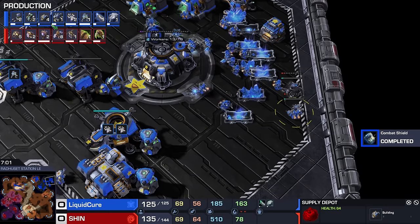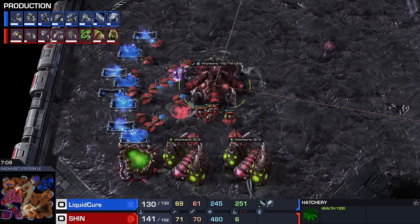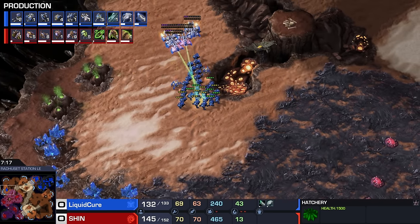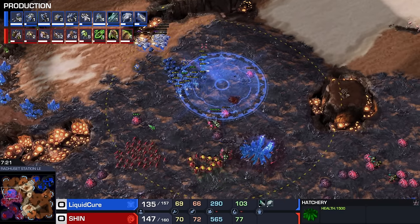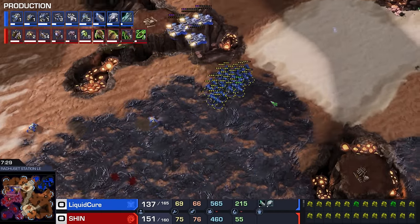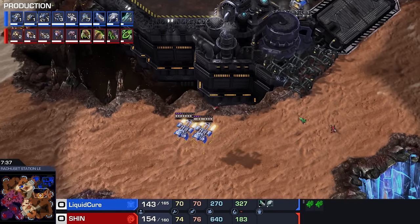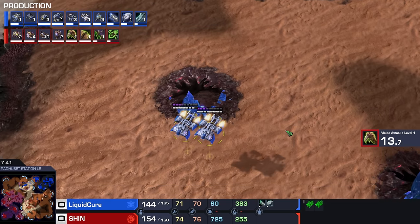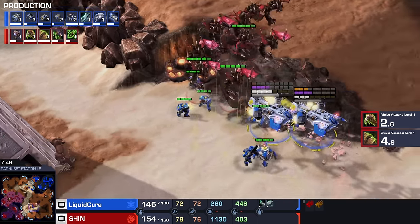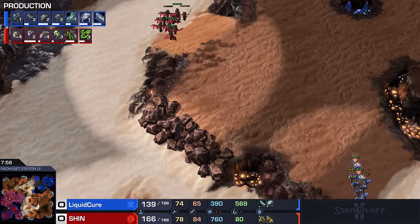Four additional supply depots on the production tab because the man hit a little bit of a supply block. Night Medivacs coming up for Shin, who is just happily spreading creep around. Baneling speed is done for the South Korean Zerg. I wonder if he ever made a statement as to why he changed his ID — Ragnarok is a pretty great name. Shin apparently is his actual name. He used to play under He-Bum as well, which is either his family name or middle name. Catching one of the Medivacs at least — no Medivacs going down. Not bad whatsoever.